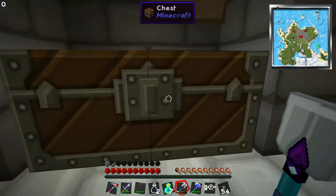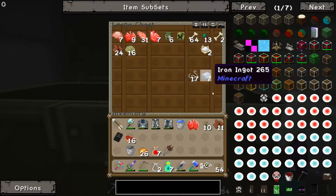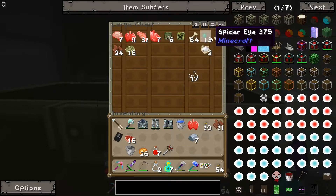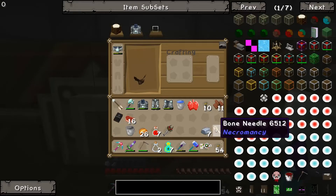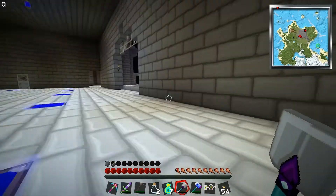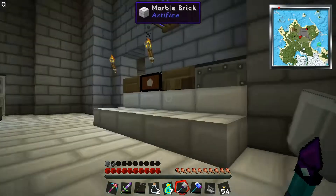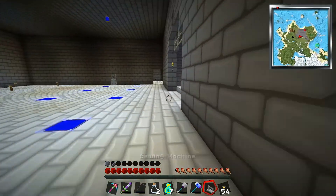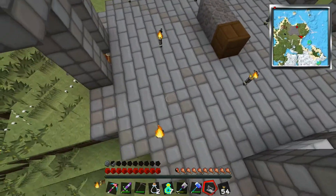The next thing you're gonna need to do is make a sewing machine for stitching body parts together. To do that you'll need seven iron ingots, one bone needle, and a string. Put them together in a crafting recipe: bone needle to the right, string in the middle end, iron ingots all around — and there you have a sewing machine. A little bit anticlimactic, not quite as creepy as I'd like, but sewing machine!